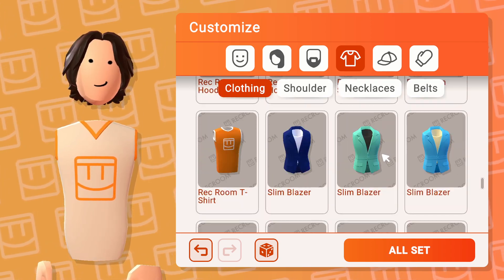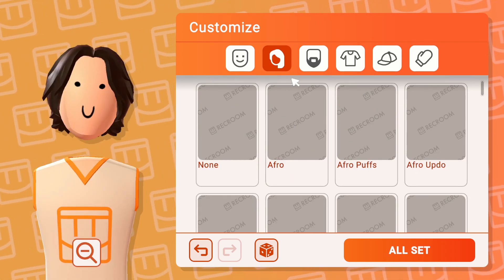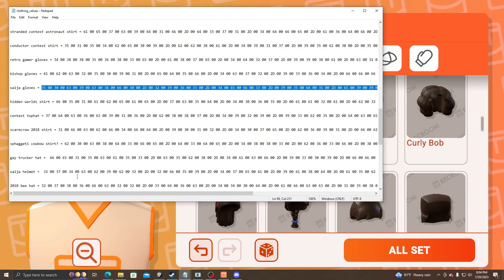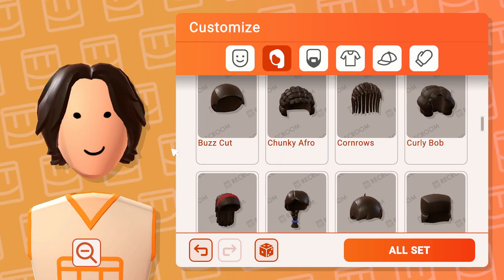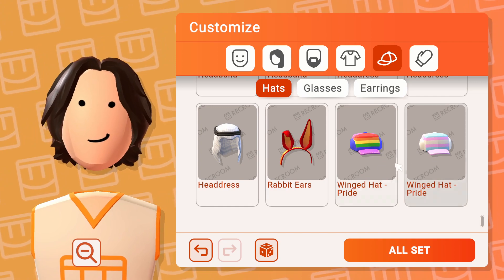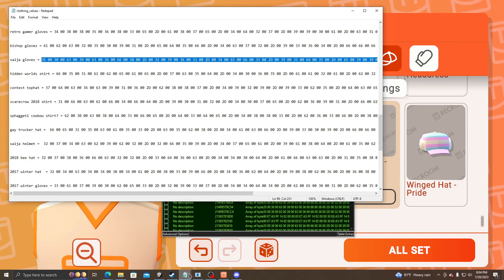If I go back to this shirt, this shirt doesn't even show anymore. Now let me go equipped. If you want to equip any hat, you just find it — like a trucker hat. Here's a trucker hat. You're gonna equip that. You're gonna go back to this one.